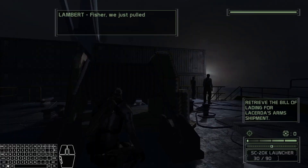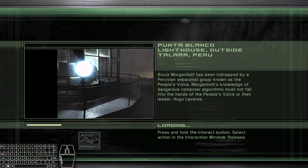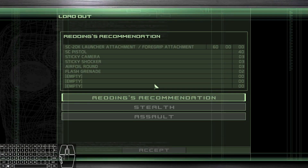As far as loadouts go, for the most part you're going to be using Redding's recommendation, mainly because it's the fastest to navigate through in this menu — the least amount of inputs required. There are going to be a few levels, namely Displace, Battery, Bathhouse, and I think Kokobo, where you'll use stealth because of its benefits for the route. And just know that you will never, ever use assault — it's not needed for any of the levels, so you can forget about it entirely.